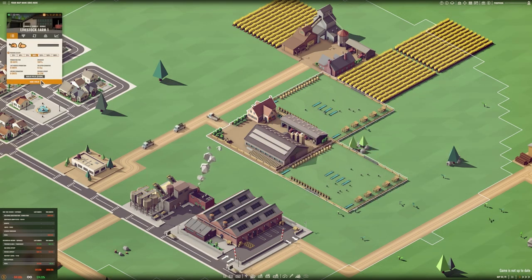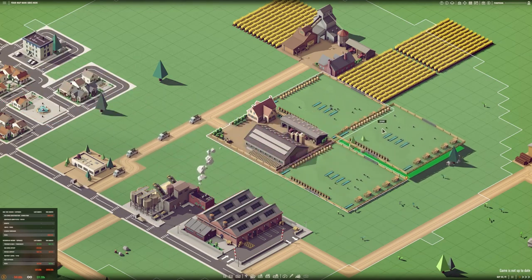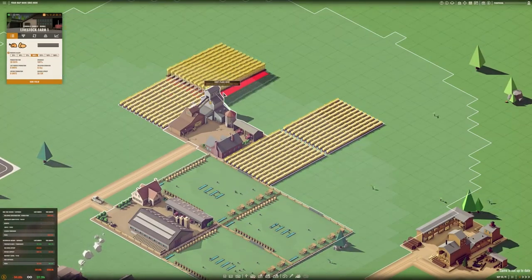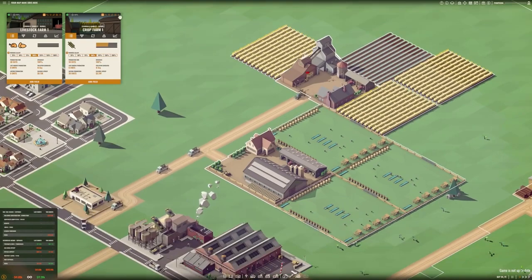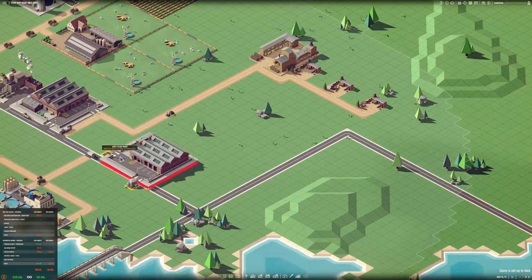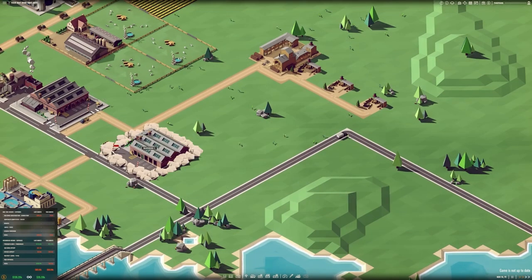In sandbox mode, all features are unlocked from the start, offering unrestricted creativity. Conversely, in career mode, players must select a specialization to kickstart their empire-building journey. With a multitude of factors to consider, thorough research is essential before diving into business ventures. Factors such as fertile land, minimal competition, and consumer willingness to spend must be carefully weighed.